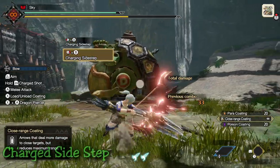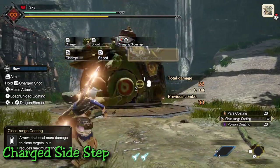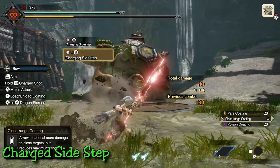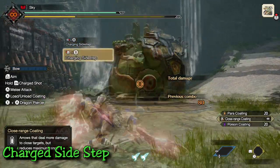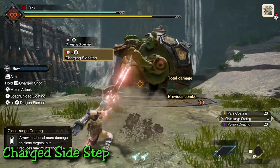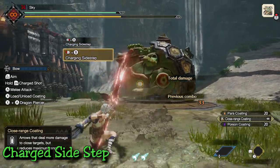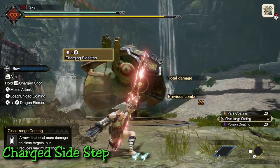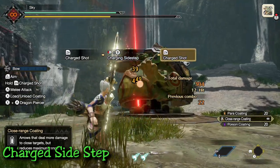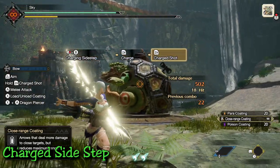Let's start off with the charge sidestep. This is the default switch skill you start with on bow. In its most technical form, this skill is considered an evasion skill — its basic function is to dodge monster attacks. It extends your dash quite a bit, giving you a large distance to move compared to a regular roll. You don't need to store your weapon or lose your ability to aim, so the second it ends you can immediately take aim and fire your arrows, making it a great skill to reposition yourself in a hunt.